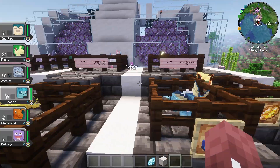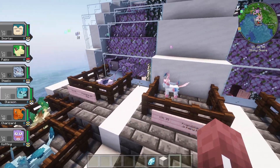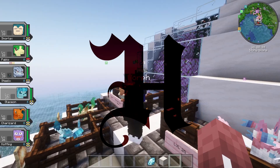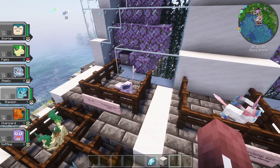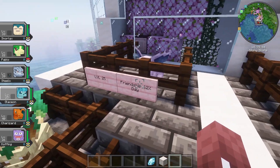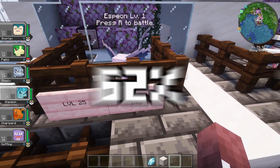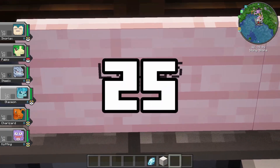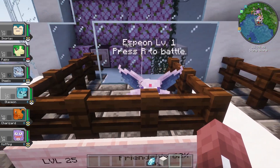Thank you so much, Morph. Now, a lot of you might be wondering about what I would consider probably the coolest Eeveelutions. You definitely know if you tuned into the Trainerhaven SMP. That would be Umbreon, Sylveon, and Espeon. Through a decent bit of testing, me and Morph have discovered that friendship has to be at exactly 62% and the level has to be at 25% for each of these Eeveelutions, which evolve with very specific conditions in mind.